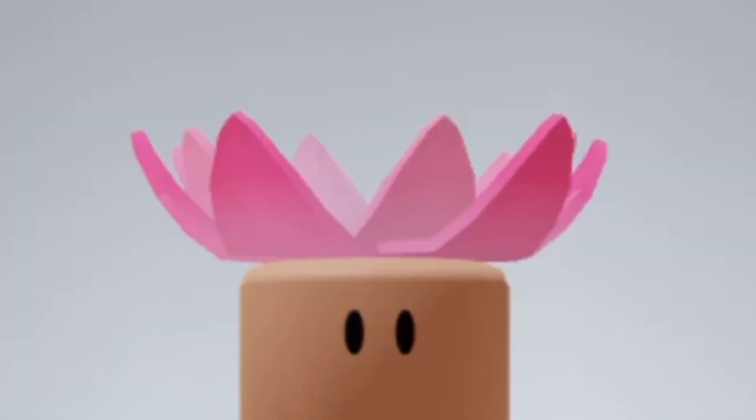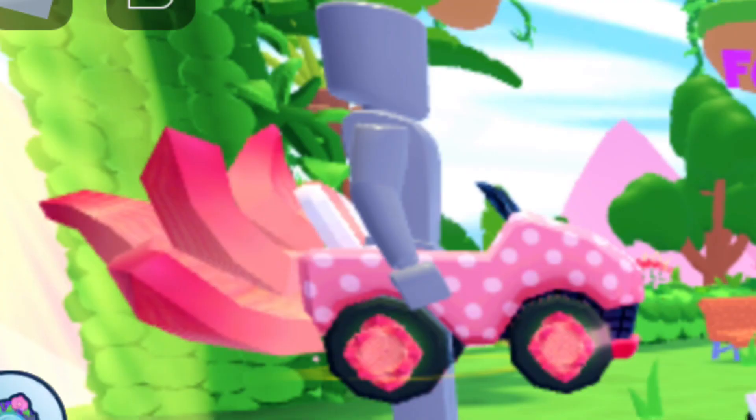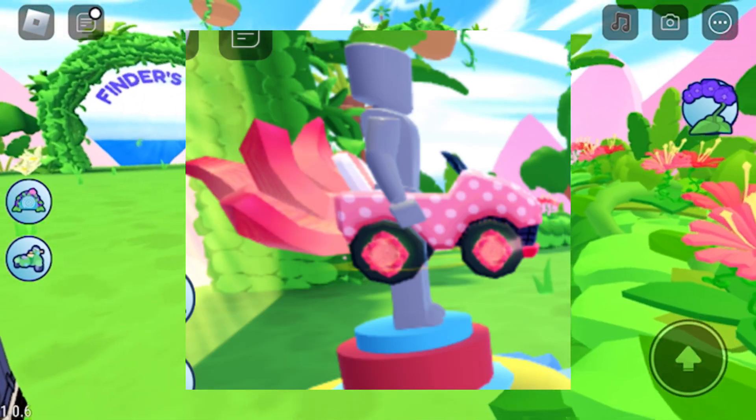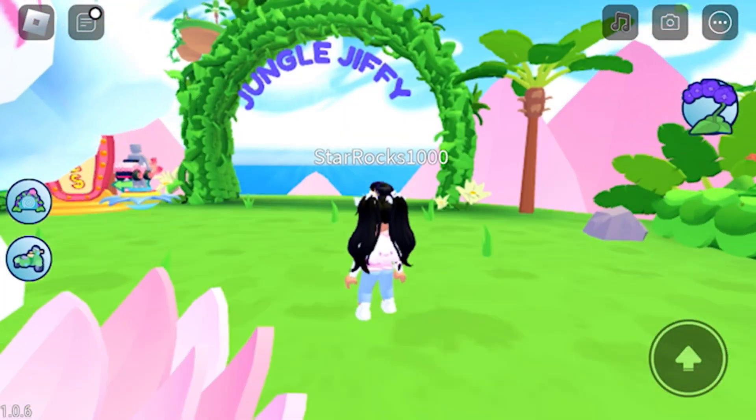Hey friends! Today I'm going to show you how to get these items. Go to this game. To get the kart racer waste accessory, go to where it says Jungle Jiffy.